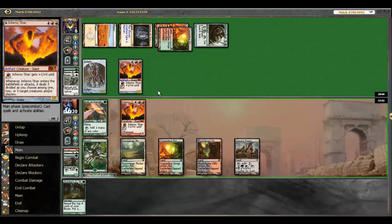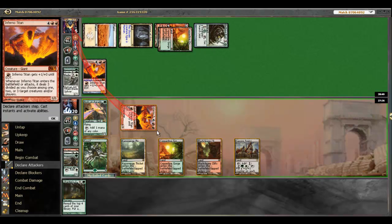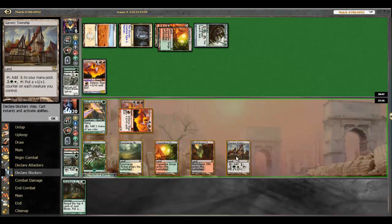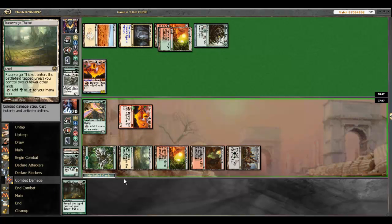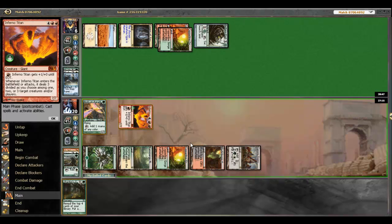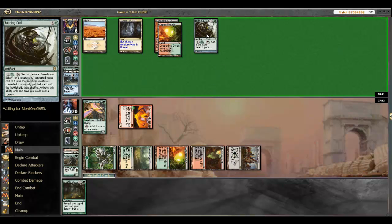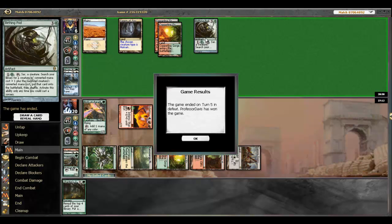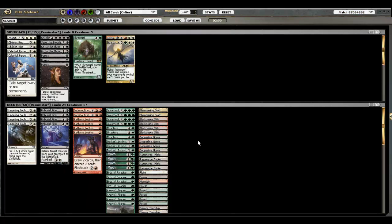We probably could have gotten there with the bird but I don't think it's too relevant. I can see some of the better plays he could have here — typically they run one, so I shouldn't expect that again. He probably has his own Inferno Titan maybe. He just didn't really have anything — a turn three Inferno Titan against a little creature deck that plays maybe two main board removal spells is just a little too much.